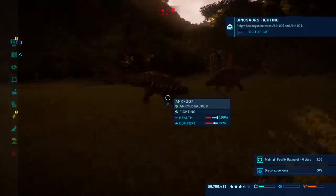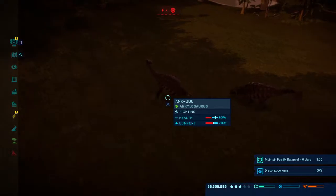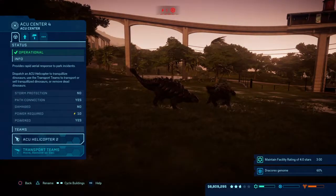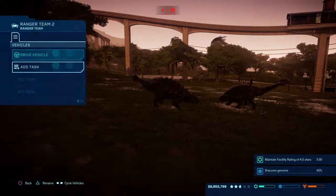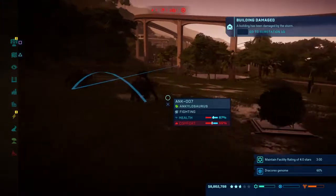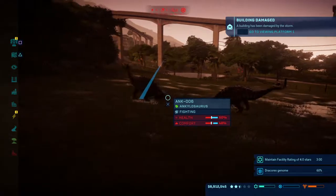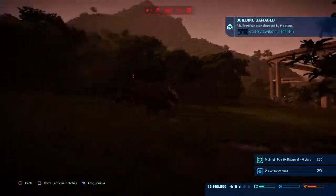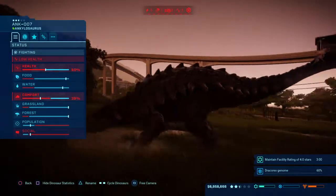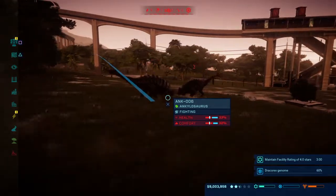These boys are facing off in the middle of a storm — they're going to start killing each other! Oh, what a hit! I'm going to have to get a chopper in there to break this up. Get in there and heal them before one of them kills the other — they both cost 300,000! The guy on the right's nearly done, the guy on the left's nearly done. Is there too many of them in there — is that why they're fighting? Yeah, there are too many of them, so when one of these guys dies I won't replace him. It's just the nature of the beast.